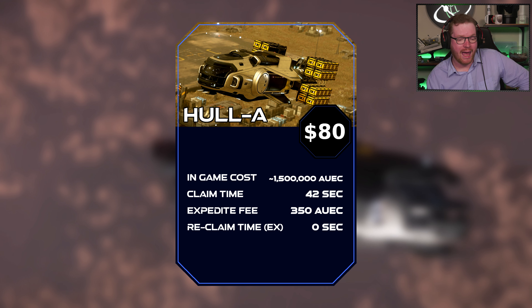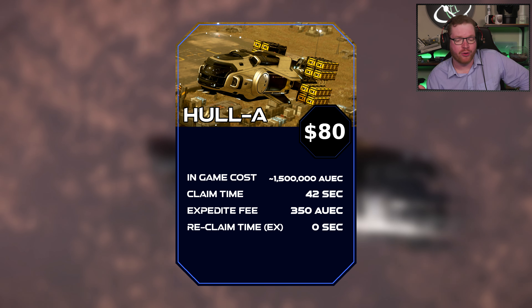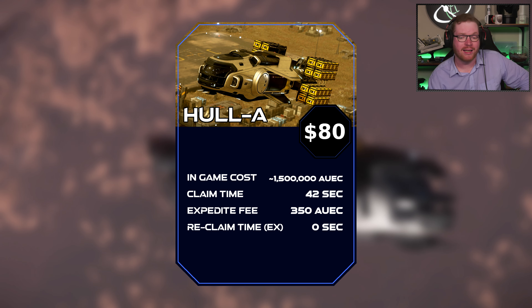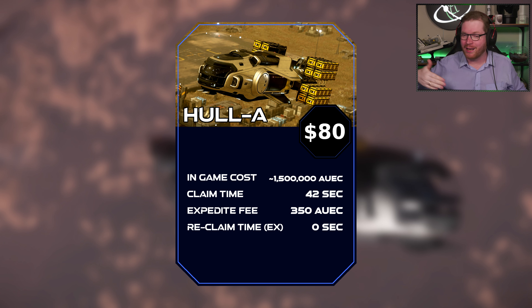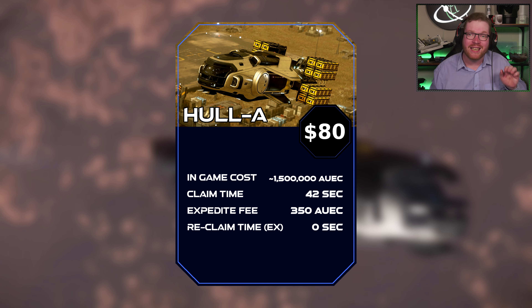In terms of claim time, this thing has an amazing 42-second claim time — super fast. If you want to expedite it, the fee is only 350 alpha UEC, and the reclaim time goes down to instant, so zero seconds. That means no matter where this thing is, you can claim it very quickly if you need to do a little bit of light cargo hauling.